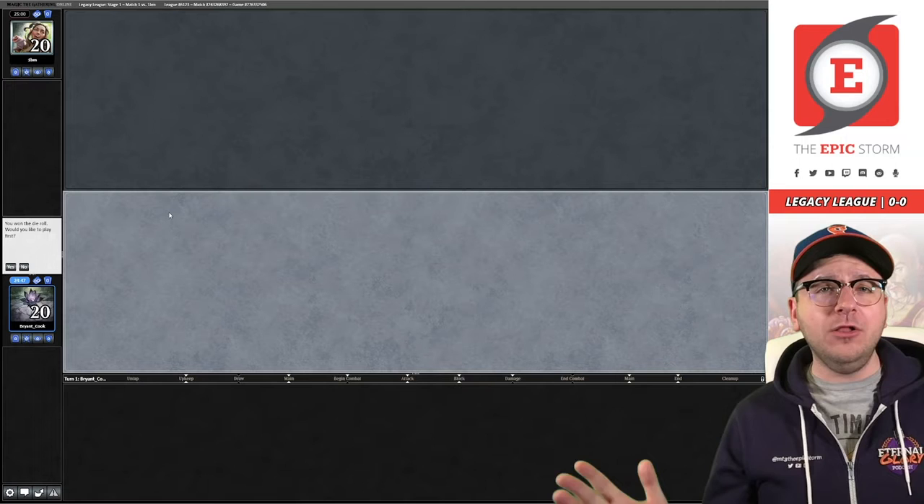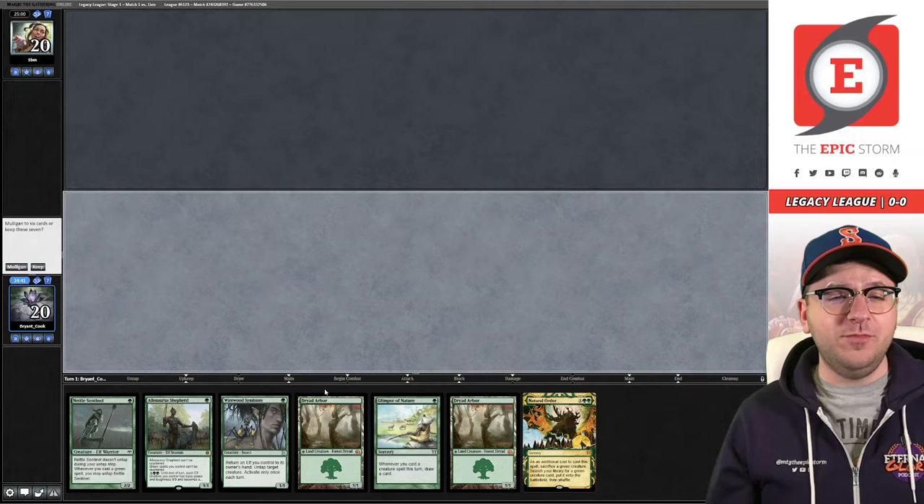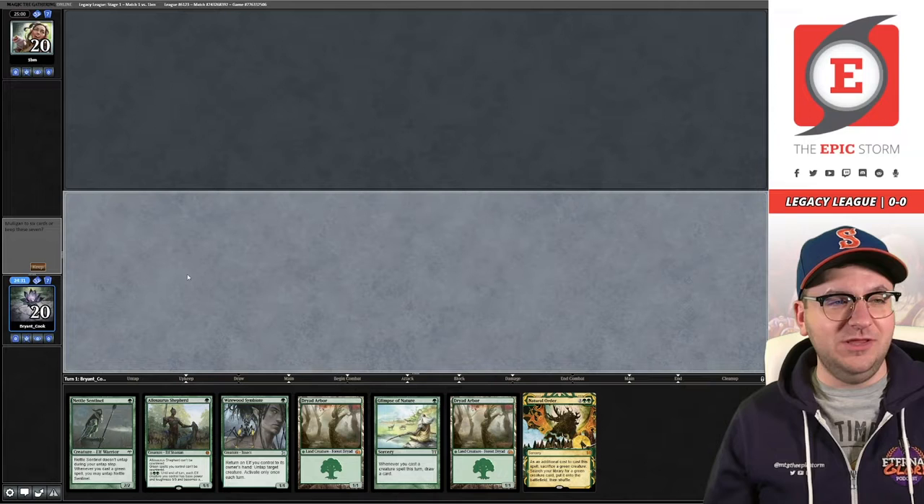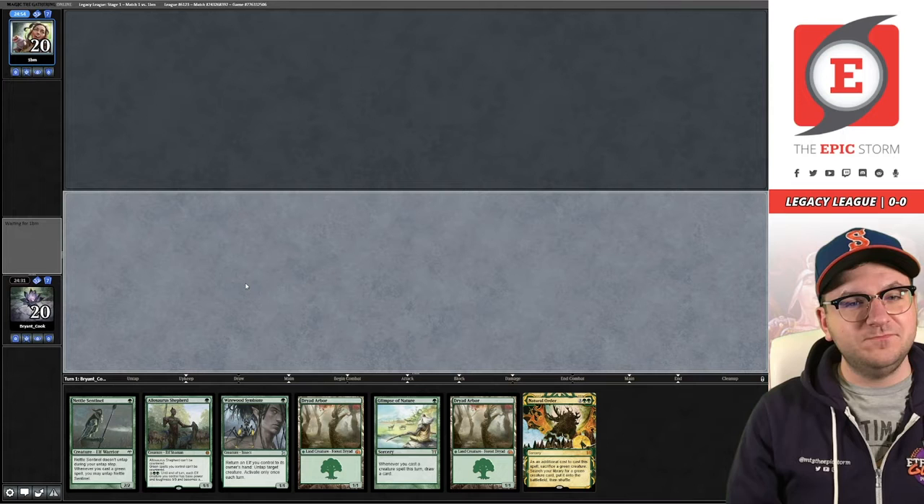Match number one with mono green storm, aka Elves - we're on the play, let's get it. We've opened up the classic double Dryad Arbor hand, but we do have a Natural Order already and a Symbiote to maybe help make some mana. I think I'm actually going to keep this - as crazy as it seems, this hand has a lot of potential.